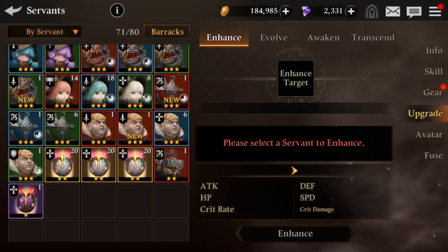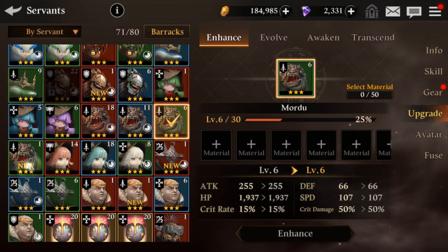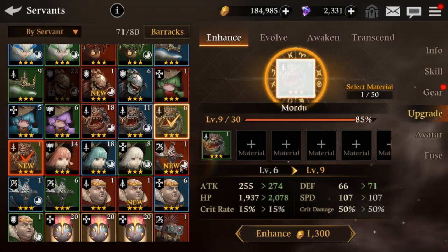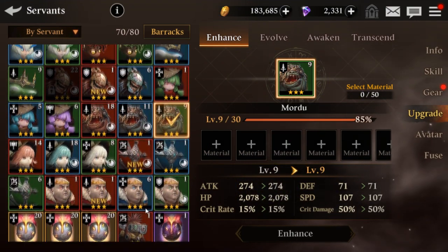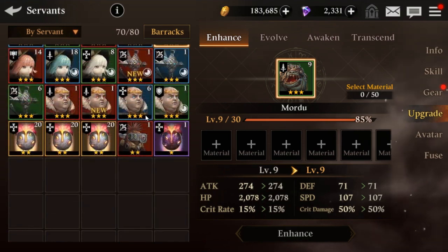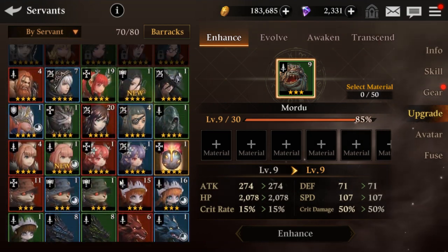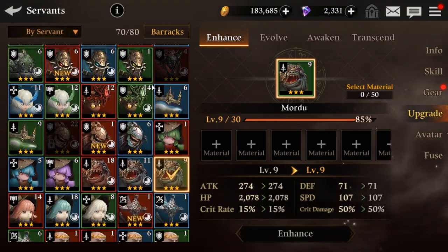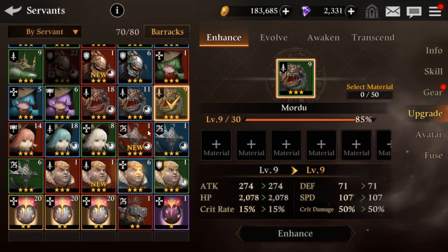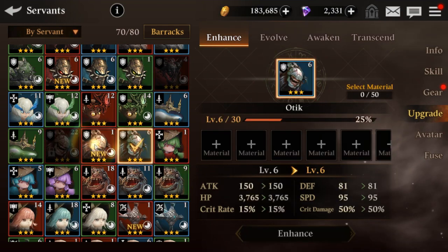I need to start doing regular summons just for these two. That would be a better choice and save those leftovers. I'm losing a lot of space right now. I want to keep some of these — it really does not help. I might have to start making a few sacrifices, or I could just put them into the other ones and max them out.